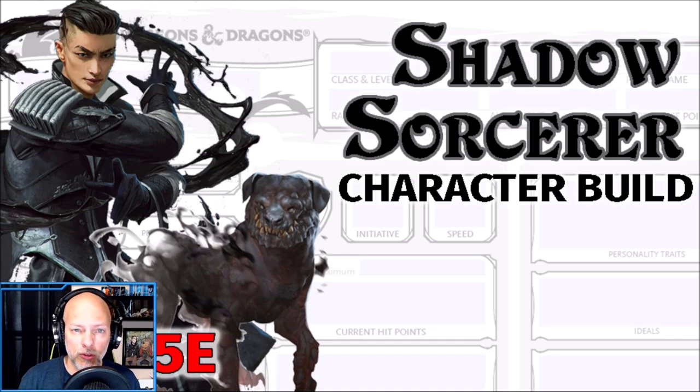The Hound of Ill Omen is a sorcerer ability we get at level 6. We'll talk about that more when we get to that level, but we're going to be able to combine these for a little bit of a combo with regards to our Hound of Ill Omen and some of our abilities. We do need to multi-class for this character build, so we are going to take a level or two into Warlock.